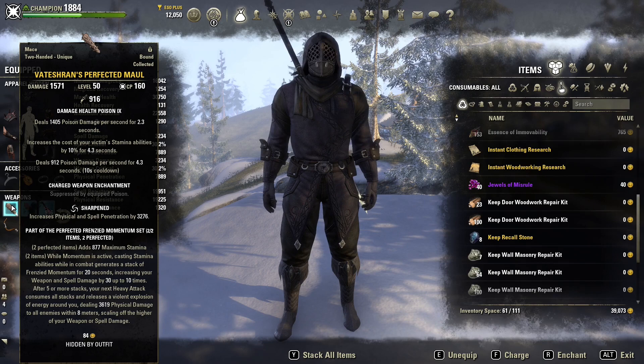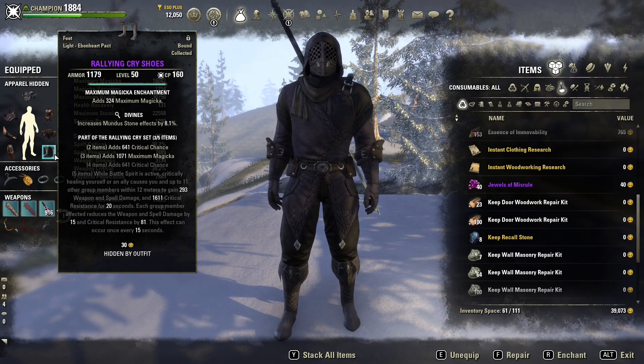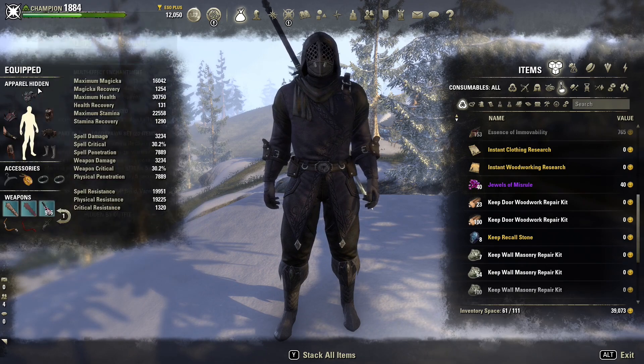To summarize: we've got the Vateshran on the front bar, Rallying Cry on the back bar — two rings and the boots — Way of Fire on four body pieces and the necklace, and then Blood Spawn.